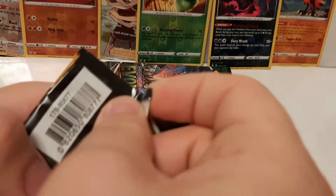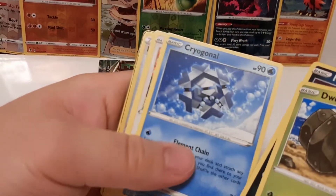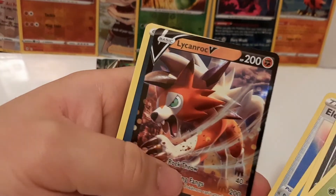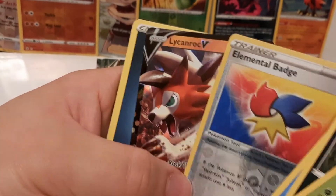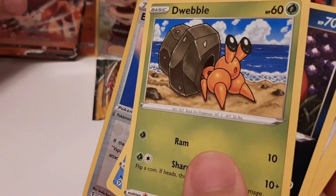We've got two packs left. Let's see if we can find that Galarian Articuno and complete the set. I think I've already got a version of the Galarian Articuno. Let's see if we can see the wonky three-flicks.